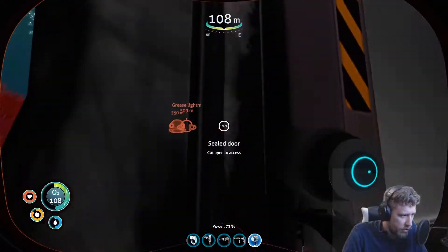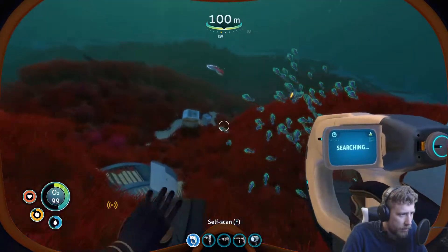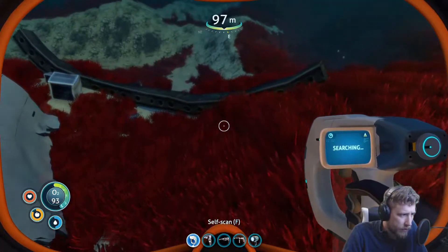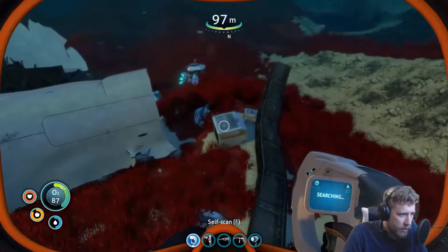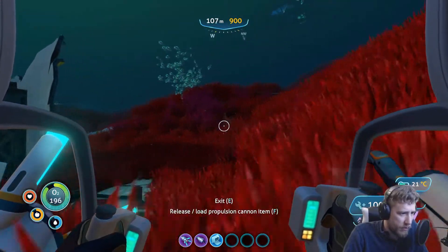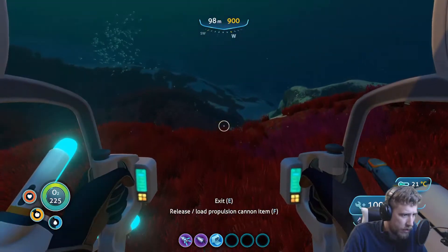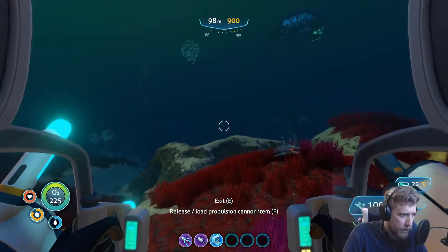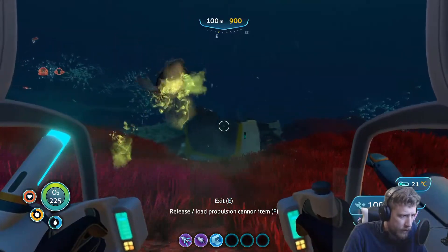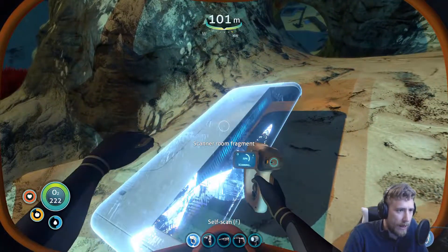Seems like that's pretty much it for this room. This may be something we just overlooked the first couple times we came through here. Let me do a quick run around and see if there's anything worth scanning. These red bushes seem so much more hardy than a lot of the ones we've seen before. Seamoth fragment. Oh! Scanner room fragment — I need that a lot, actually. I like that. Where the money at?